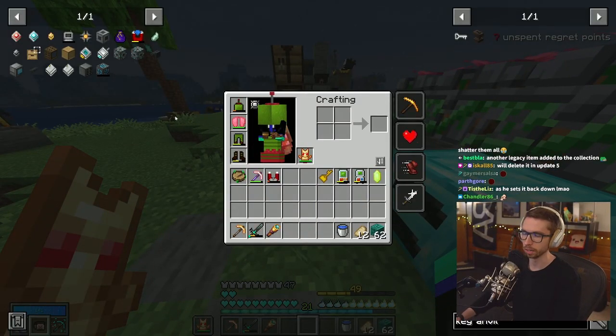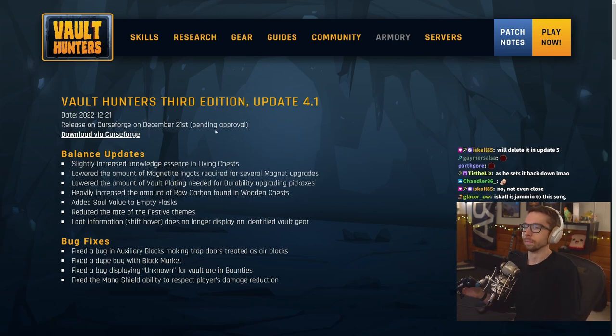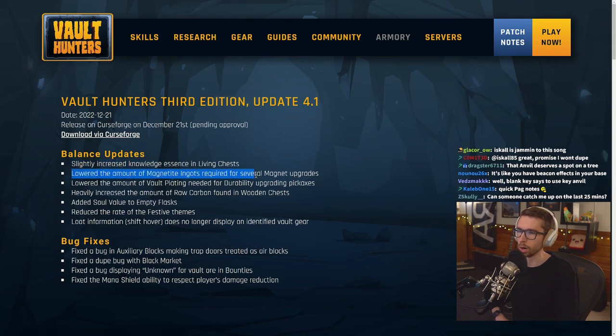Patch notes — quick patch notes. Balance update: slightly increased knowledge essence in living chests. Lowered the amount of magnetite ingots required for several magnet upgrades — I like this a lot. Lowered the amount of vault plating needed for durability upgrading pickaxes — I also love this a lot. Heavily increased the amount of raw carbon found in wooden chests. God bless.